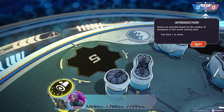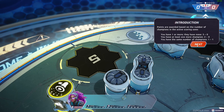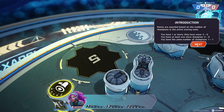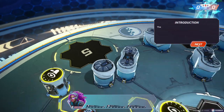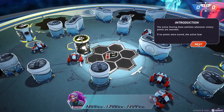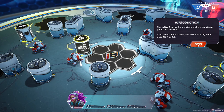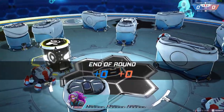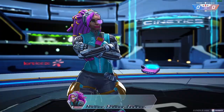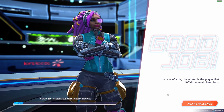Victory points are awarded at the end of each round based on the number of champions in the active scoring zone. If you have one or more and they have none, it's three to zero. If you have at least one more champion it's two to one. If you have the same number it's one to one. The active scoring zone switches whenever victory points are awarded, but if no points were scored it does not switch.